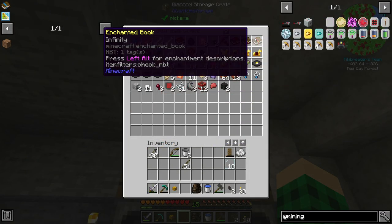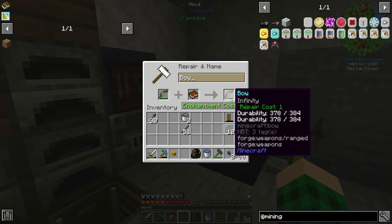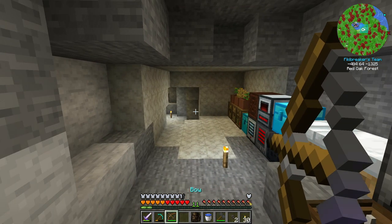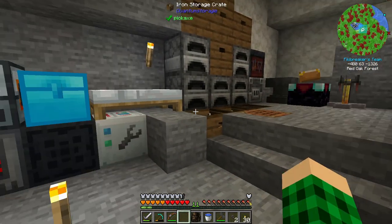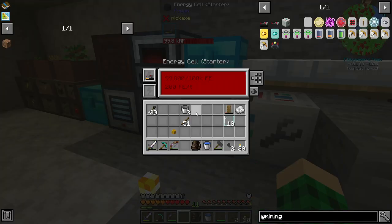Also, while we're waiting here, I believe I got a full infinity book and we can easily add that to our bow. And we can now use just one arrow and use this indefinitely as long as we keep the bow fully repaired, and we can easily defend ourselves from mobs from afar. That's wonderful.